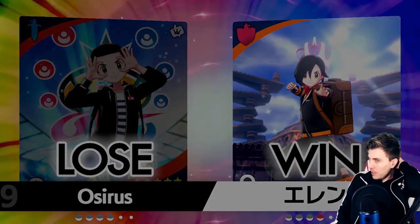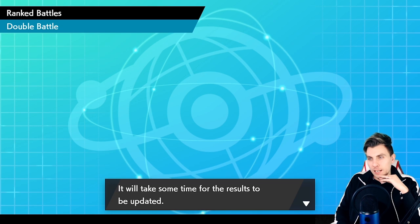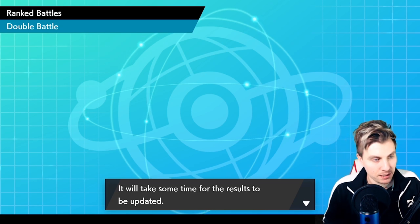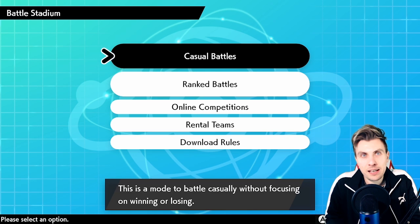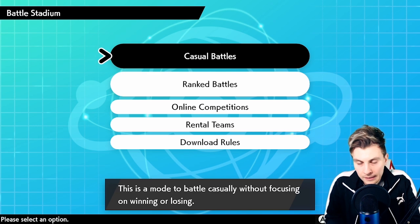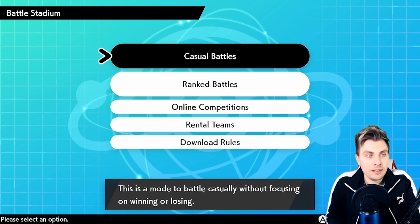If we'd maybe gone for our Trick Room a little bit sooner I think, and in hindsight Togekiss probably wasn't the best Pokemon to bring - Hitmontop would have been more useful. But against Gothitelle and Rotom we wouldn't have been able to switch Hitmontop out. Although if we'd taken an attack from Rotom the Eject Button would have activated - yeah, maybe that was the better choice in hindsight.